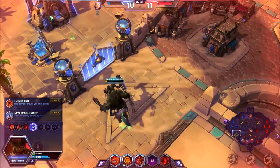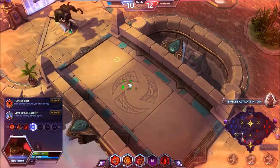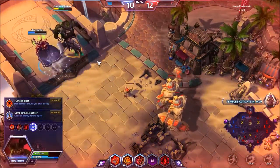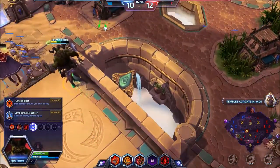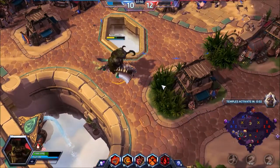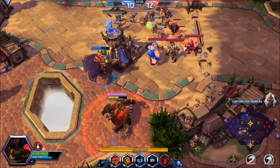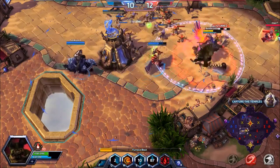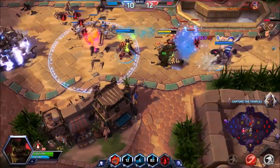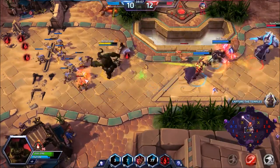Both talents at this tier are really good — Lamb to the Slaughter and Furnace Blast. Both are amazing. I typically go with Furnace Blast because I like that extra damage in a team fight. The enemy loves to cluster together, and I love to break up their cluster with Furnace Blast. Let me see if I can get these guys. Got him, at least.